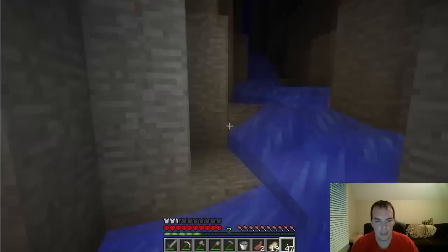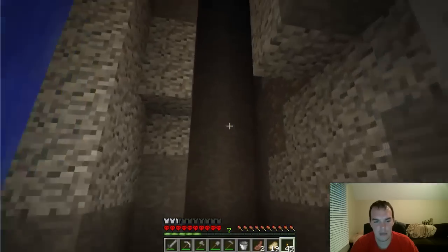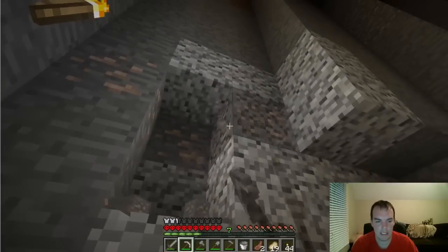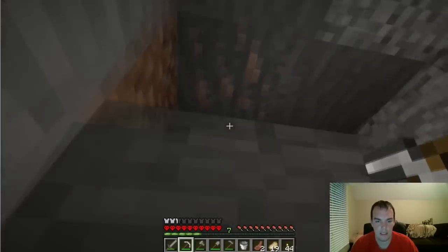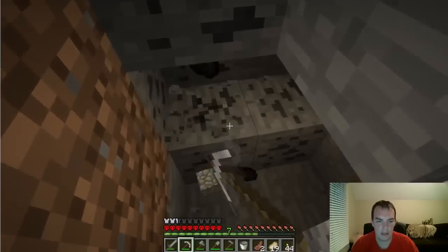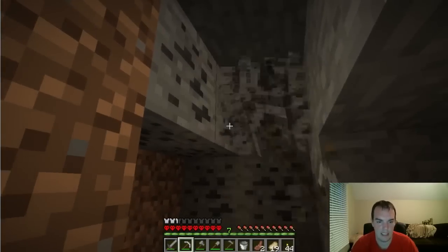I'm kind of wary of going up this water spout — anything could spawn. Speaking of spawning, there's a bad guy right over there. I definitely need to get Optifine so I can zoom in. I feel like it helps everybody when I can zoom in. I was kind of hoping this would lead to a big cavern or cave system, but it didn't. We'll do some stuff outside — setting up the house or cave and getting that up and running.